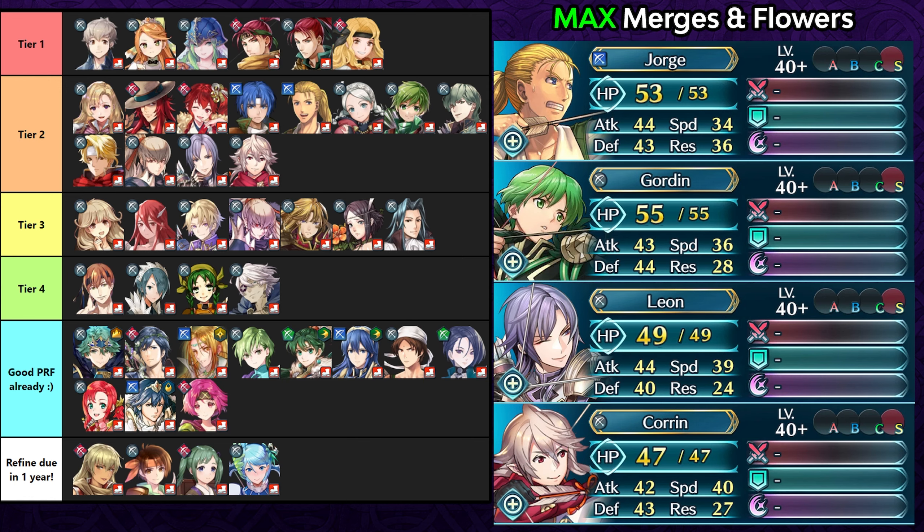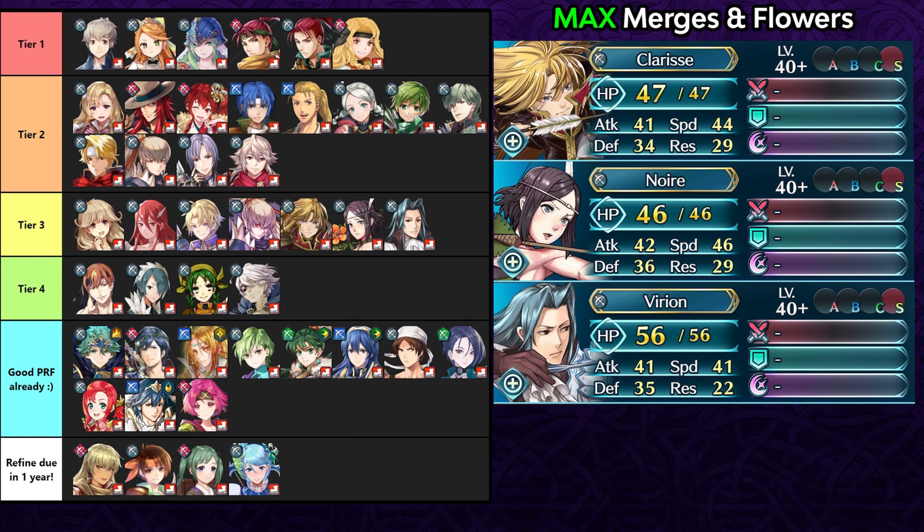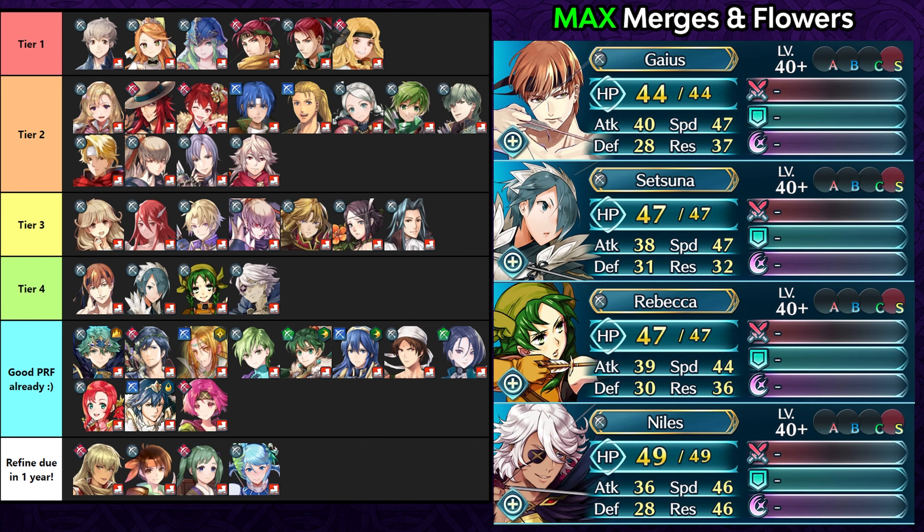We also have resplendent bow units Takumi, Ennis, and George, plus bulky archers like Gordon, Leon, and Corin. Bulky archers enjoy the guaranteed follow-up attack and damage reduction without needing speed stacking or Quick Riposte. These units land in tier 2. Tier 3 includes Fey, Brattle, Cordelia, Klein, Fallen Takumi, and Clarice Noir. The gap between tiers isn't huge. Tier 4 has units with lower attack stats: Summer Gaia, Setsuna, Rebecca, and Niles, who has the lowest attack of any bow infantry.